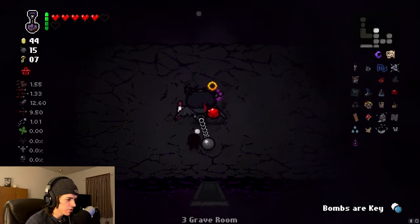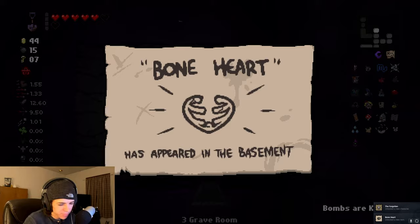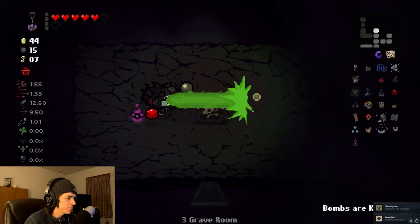On the floor will be an empty room somewhere called the grave room, where a single square of dirt patch will be in the middle. Use the completed shovel on the patch and you will have unlocked the Forgotten in bone hearts.